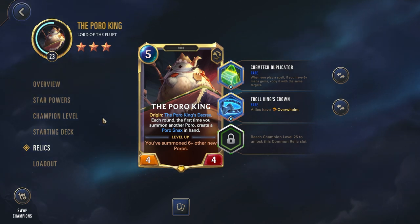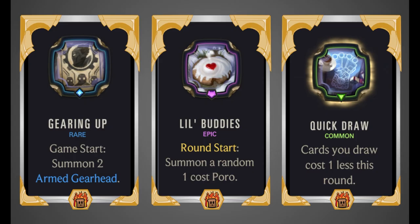Let's look at what powers you might want. Gearing Up (Game Start: Summon Two Armed Gearheads) is great — those gearheads have Quick Attack and Augment, getting two of your keywords out of the way immediately and helping start your scaling. Little Buddies (Round Start: Summon a random 1-cost Poro) is an epic power so you won't see it often, but when you do, definitely grab it — it's pretty much the best power for you, getting more keywords and more Poros.